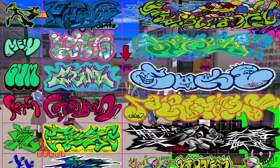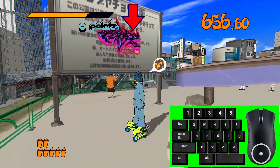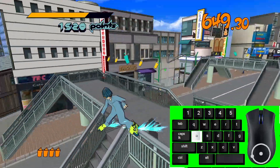In Jet Set Radio, there are three types of graffiti. One of them being the single burst, where you just click your middle mouse button. Click three times for three graffitis.